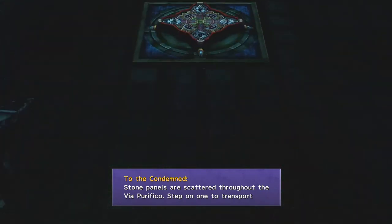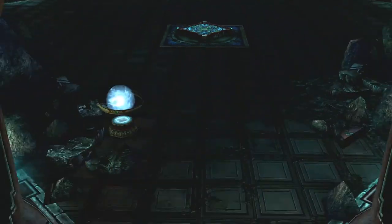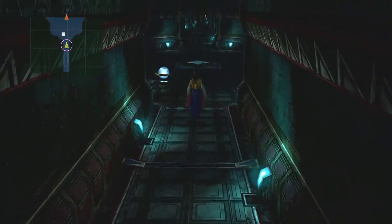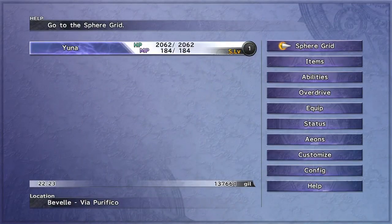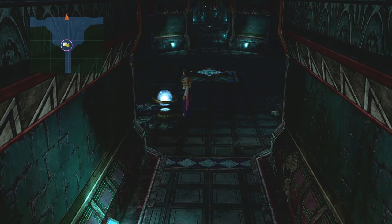Well, yeah, there's a ton there, right? I think it's an extremely weak way to execute an execution. But anyway, we're here at the Via Purifico specifically handling Yuna, which we'll go ahead and complete next time.